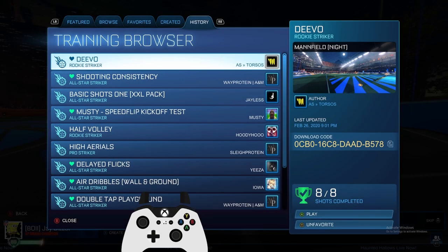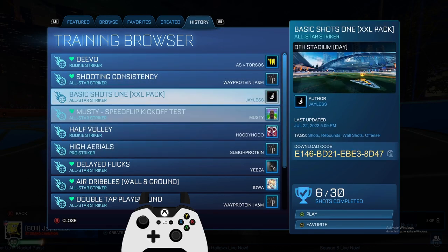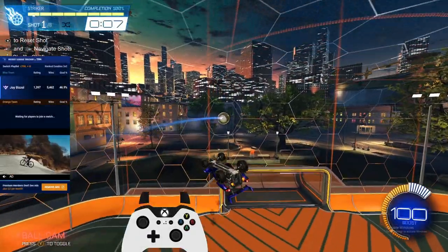For practicing your double jump aerials, I like to go to this Devo pack. There's also a high aerial pack for more shots. We're just going to go to the Devo pack. So here we're just going to be looking to make solid contact with the ball and get it in the net.